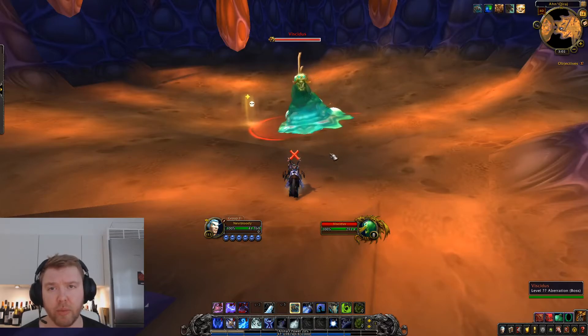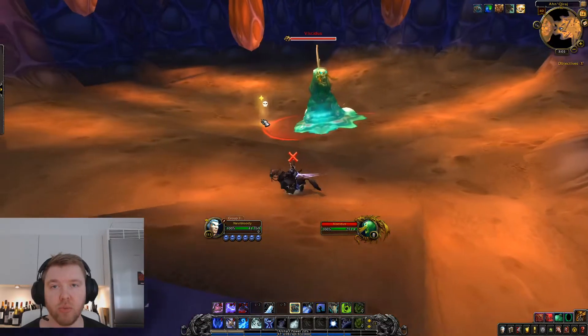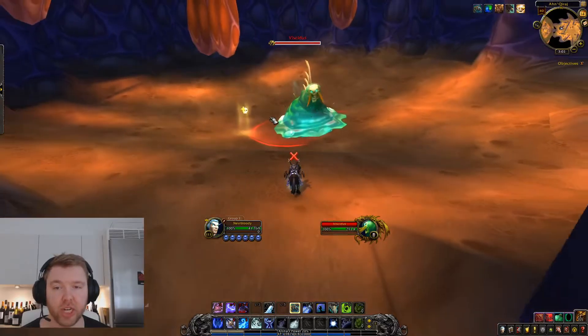He throws a poison bomb out and leaves a poison puddle. So for this first ooze phase, stay spread. Then once we freeze him up, everyone moves into the center of the room where we'll have him positioned, and then we shatter him from there.